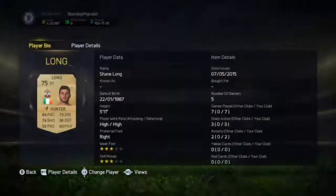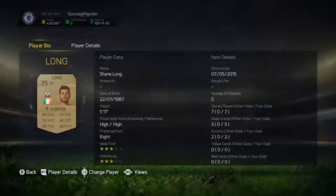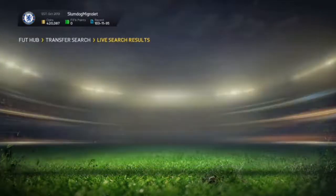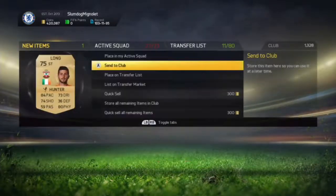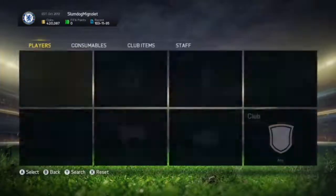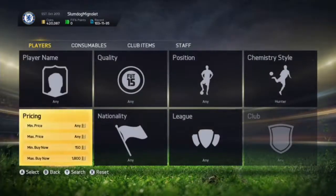As you can tell, I picked up a Shane Lung for 550 coins and he has a hunter card on him — that's an insane deal. I made about 2k profit on this card. It's a really solid hunting method and you can make so much coins by doing this. Picking up a Shane Lung for 550 coins is a bloody amazing deal.